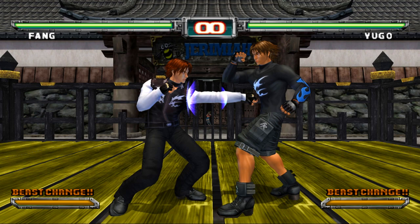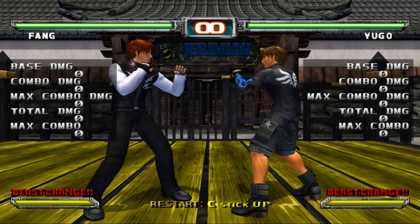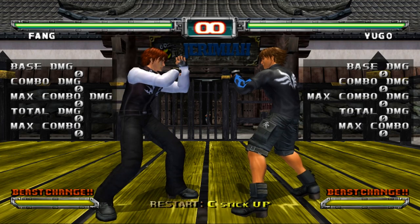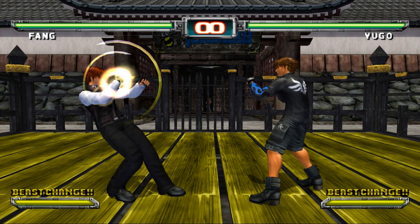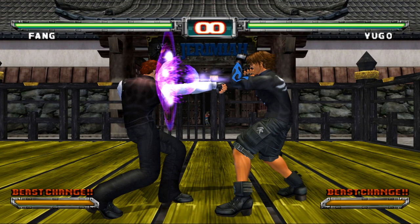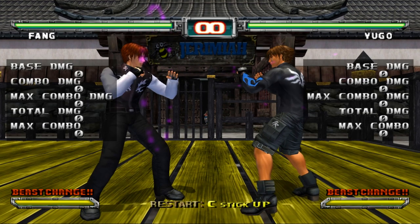When light guarding, they are blocking with one arm and there's a blue sphere there. That means light guard is active and you're not getting hurt from any light normals. When they heavy guard, both arms are up, and when a gold spark — a heavy attack — comes at you and you heavy block it, your character is blocking with two arms and there's a purple sphere there.